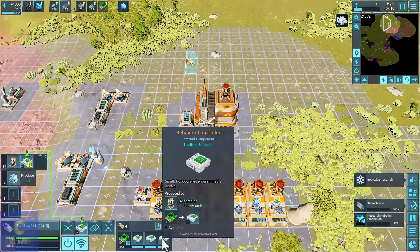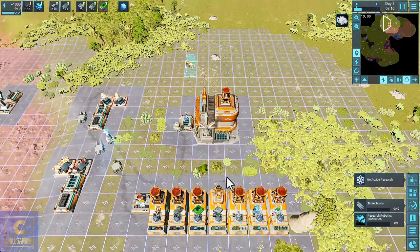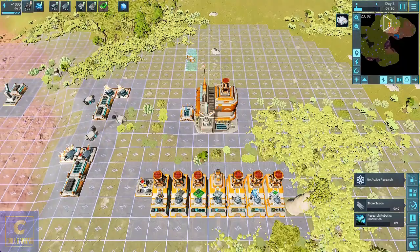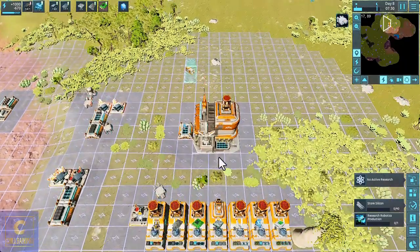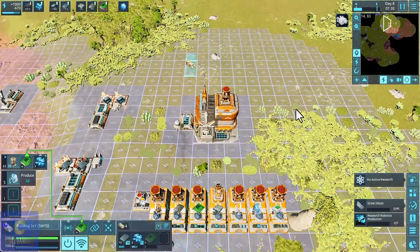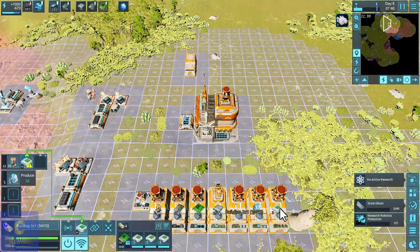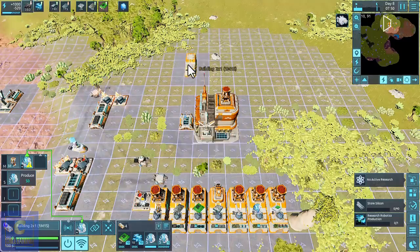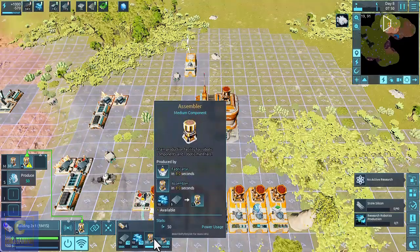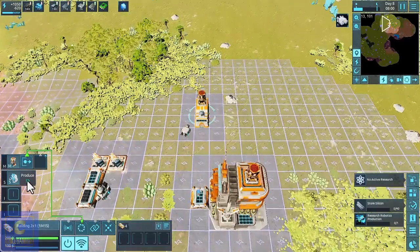When you stick these behavior controllers onto a building or other thing, you can program it to shut off and do certain things. Just waiting for that to build. There it goes — that's a wireless. We stick one of these up there — not those, one of the solar panels — and an assembler. When that arrives, I'll tell it what we want it to build.